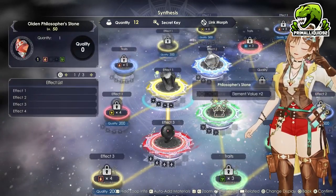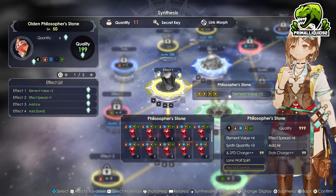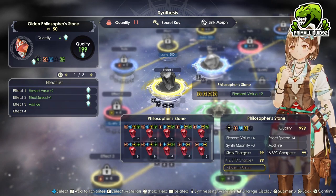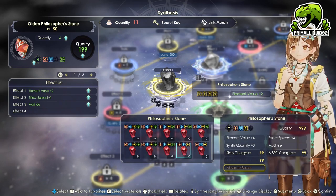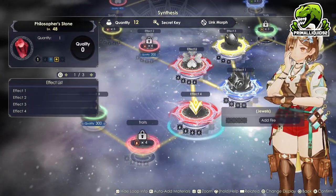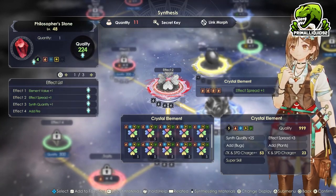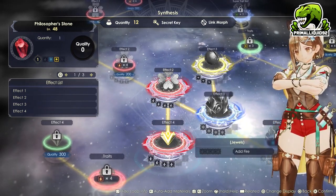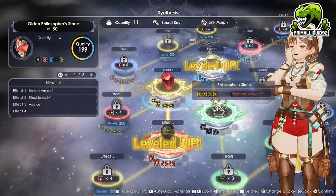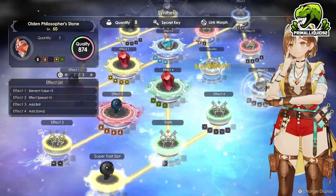Now let's talk about the olden philosopher's stone, because this one is actually different — we have to do this one differently. Even though we've just created some four element philosopher's stones, we do not want to use them. For the olden philosopher's stone, we want to use one without the wind element. This is a pain to get, because in order to get that fire there and not get that one, you need to create a crystal element with no effect spread. Once you've created a crystal element with no effect spread, you can put it in there and get the add fire effect, completely ignoring the add air on the philosopher's stone. Once you've got your philosopher's stone with no air element, throw that into the first slot and then add in the remaining core ingredients, just avoiding air entirely.